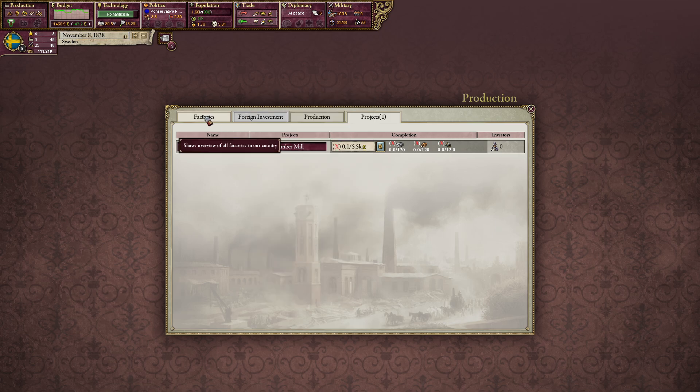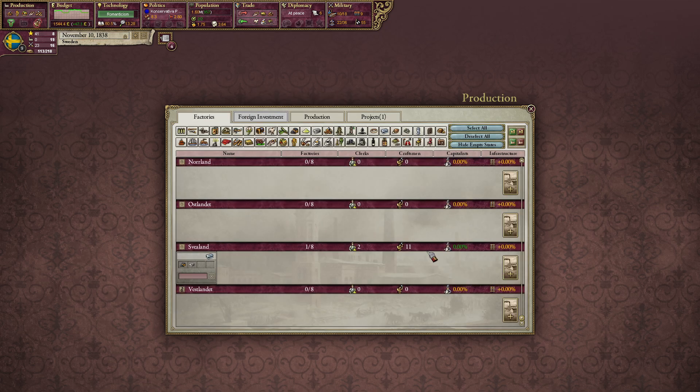Now when we look at our factory tab, we can see that our factory in Svealand is getting built. A couple of things are popping up. We are building a factory — it takes a year to build a factory, and that is what is happening right now.